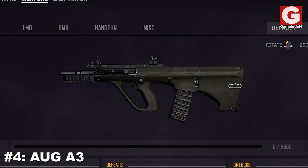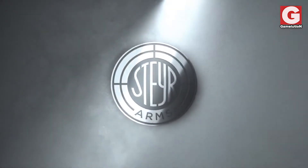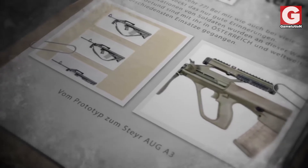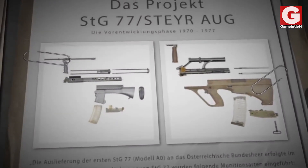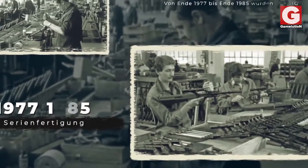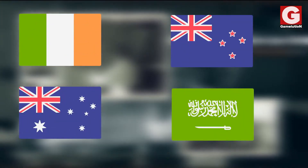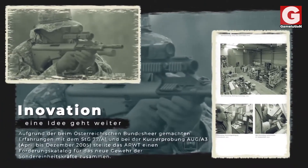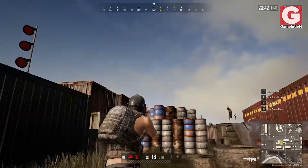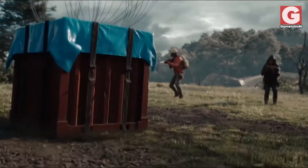Number 4: The AUG A3. Also known as the Steyr AUG, it is an assault rifle designed by Austrian arms manufacturer Steyr Daimler-Puch. The AUG went into development in the early 1970s with the intention to replace the Austrian FAL, because the weight and recoil of the latter were difficult for smaller shooters to manage. By 1978, the AUG was officially adopted by the Austrian army, and just a few years later many other countries including Ireland, Australia, New Zealand, and even Saudi Arabia also adopted it for their national forces. In-game, the AUG is very easy to handle as it has low recoil and high muzzle velocity, but it's a bit too difficult to find because it's an airdrop-only weapon.